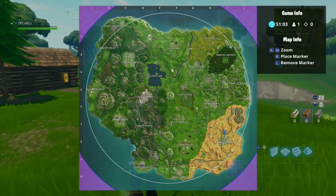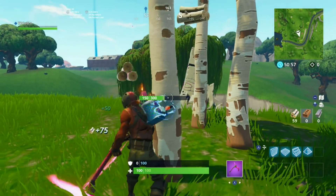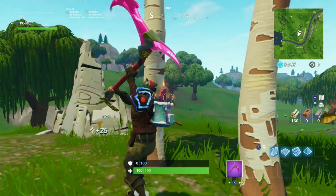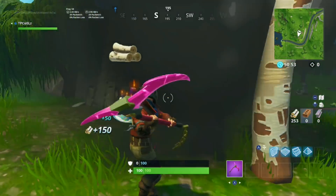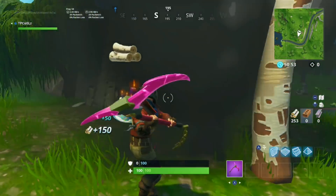Pretty much anywhere with high traffic — for instance, Tilted Towers, Paradise Palms, sometimes Lazy Links depending on where the battle bus drops, every now and then Pleasant Park, or usually not Dusty Divot. Those areas have such a high rate of texture loading and rendering.